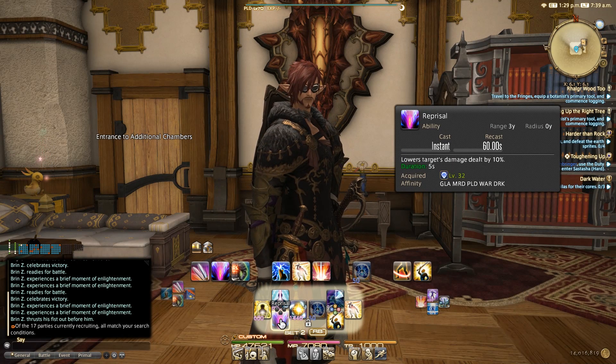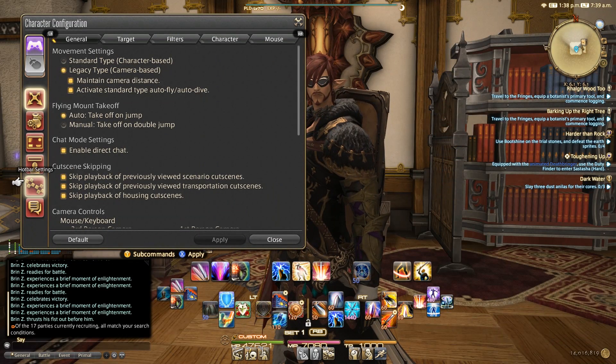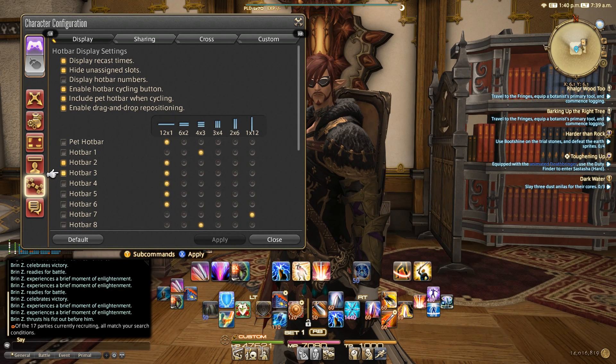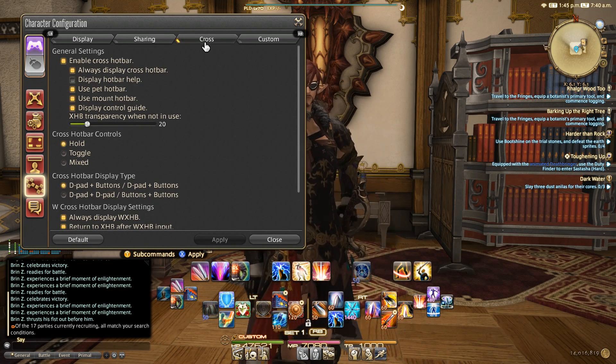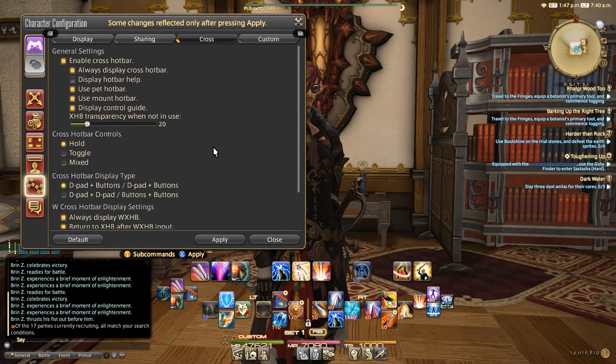You might be asking yourself, how do I set these hotbars up? How do I turn on the extended cross hotbar or the W cross hotbar? To do that, hit Start, go into Character Configuration, then Hotbar Settings. Here you can easily see where you can display Hotbar 3 — that's how you turn it on so it's visible. Under Sharing, you can see what you're sharing: 1 through 6 are job-specific, 7 and 8 are shared hotbars. Under Cross Hotbar, if you want to see Hotbar Help — which is when you hold R trigger and L trigger — that tells you what each ability is. Feel free to use this until you're really comfortable with your abilities.